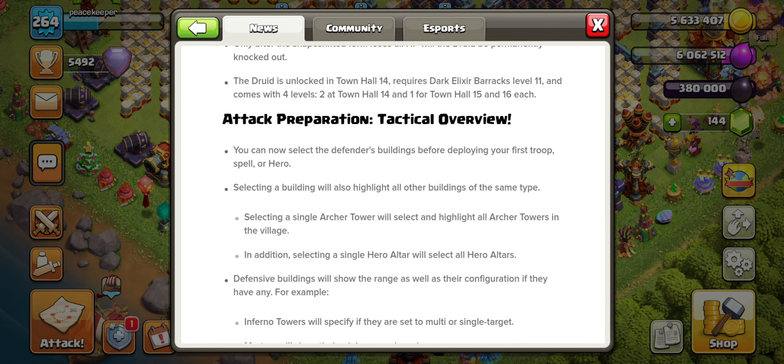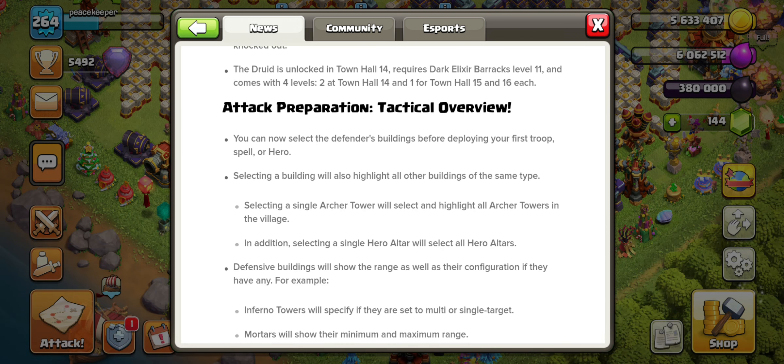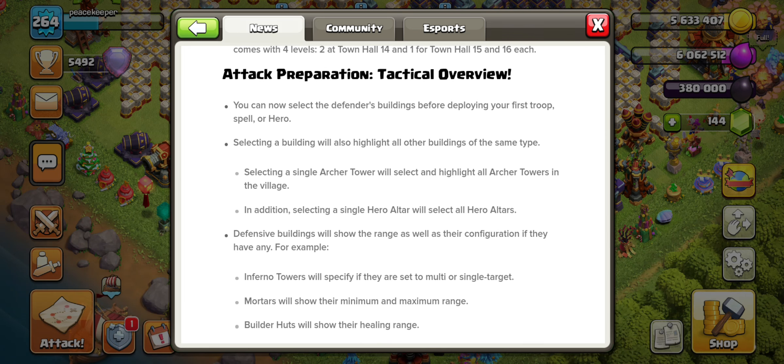The tactical overview is something I really like. I think it can help new players and even experienced players who aren't familiar with different attack strategies or the ranges of different defenses. Instead of having to double-plan your siege machine placement in a panic during a raid or war, you can just click on a building beforehand to see its range.